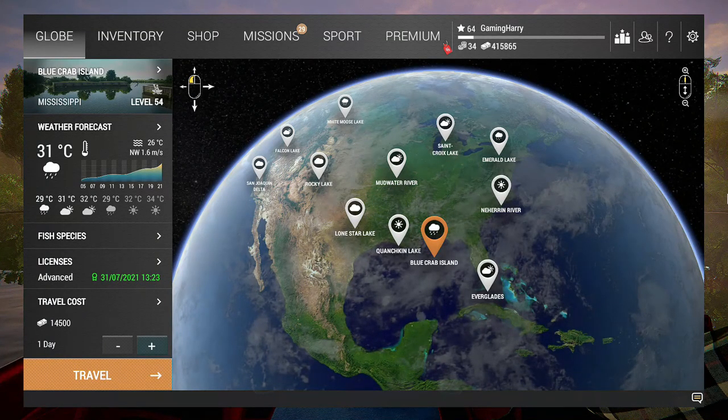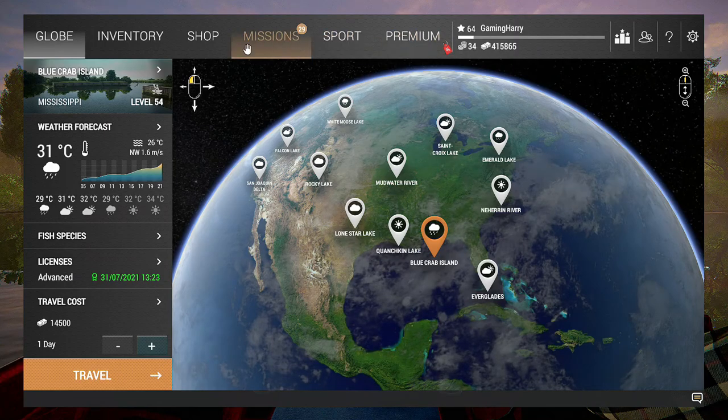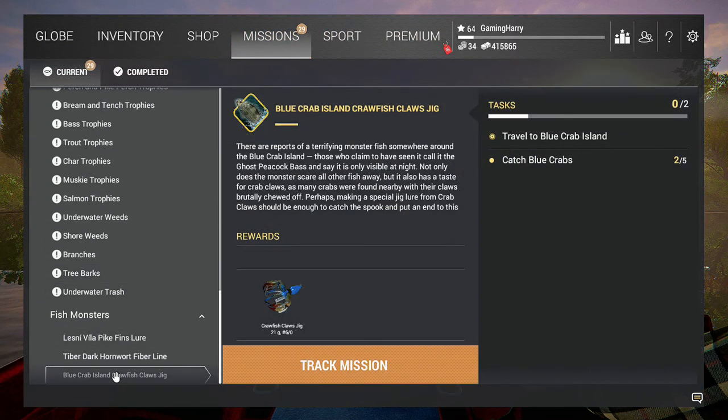Hello guys and welcome to a new Fishing Planet video, Fish Monster Edition again. This time we're going to go for the Blue Crab Island fish monster. The mission is called 'Blue Crab Island Crawfish Claws Jig' — what a long name! The reward fish is a terrifying Ghost Peacock Bass.